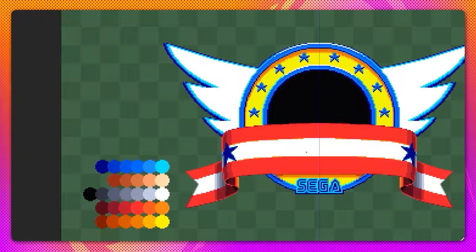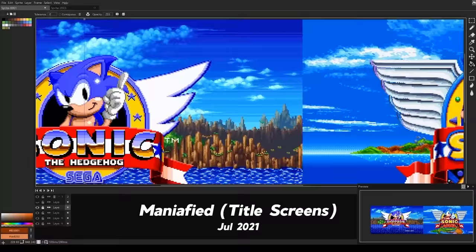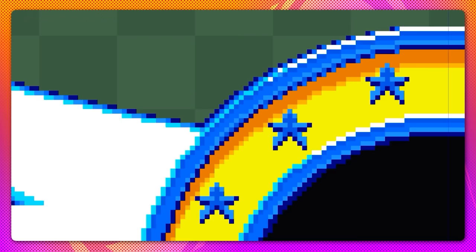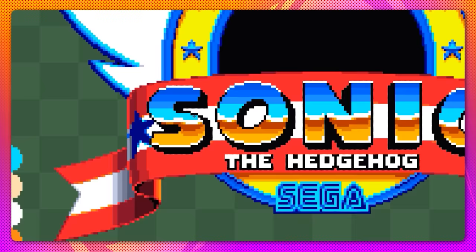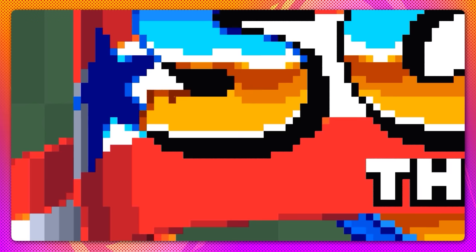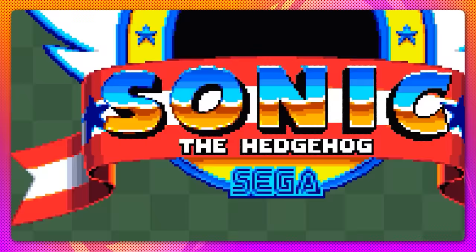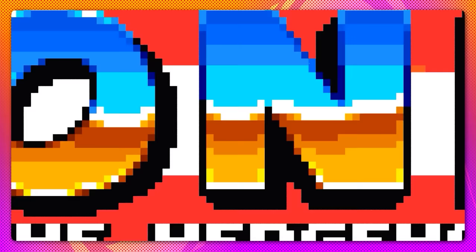Starting off here, we're just sprucing up the Sonic 1 title emblem, and I'm getting deja vu. I've done this before, but I wanted to do this fresh because, you know, Santa's watching me. You're doing a fantastic job. Thank you. I'm just smoothing out these letters here because they appear pretty rough. Now, when I was younger, I didn't know that these letters were kind of like a chrome effect with the mountains and the sky and the reflection. I thought it was just some kind of weird paint job.